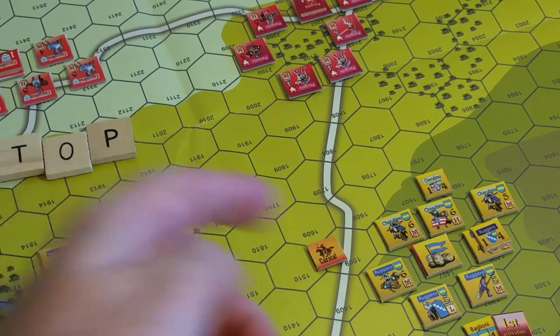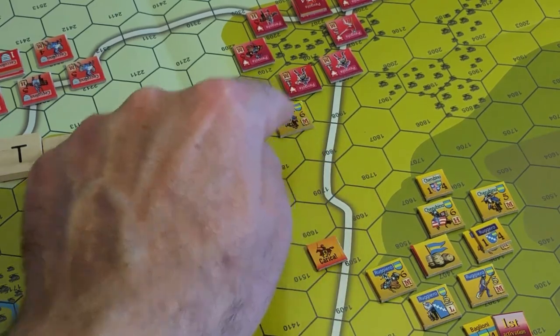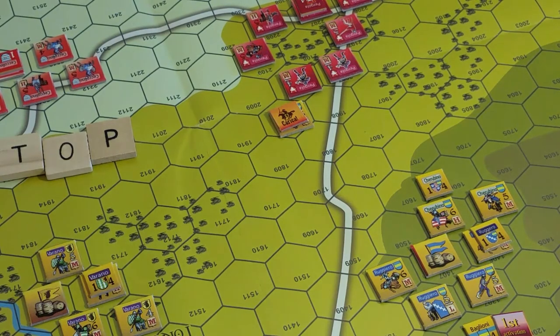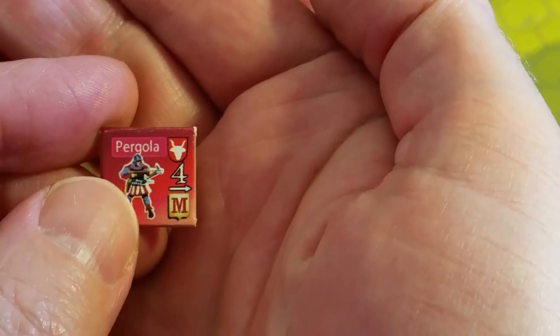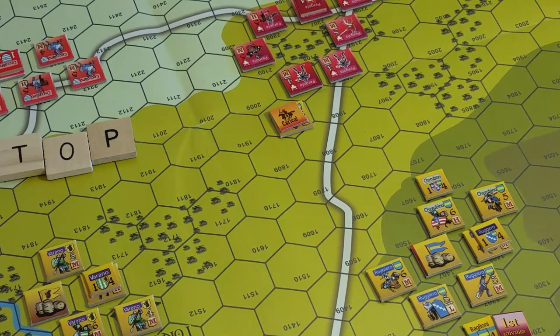All mounted units have a movement allowance of five, not printed on the unit counters. One, two, three, four — I can charge, and I mark it with the charge counter. The immediate question is whether the infantry now has to do a morale check. Infantry units that are the target of a Caritsa must roll a die — it's an infantry unit because it has a white combat rating, four in this case.